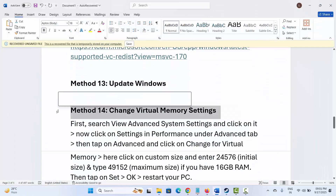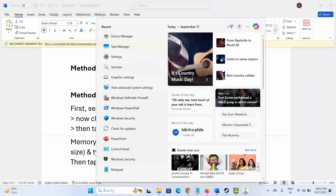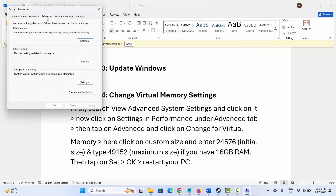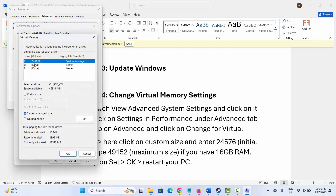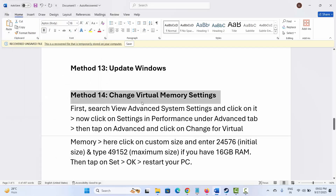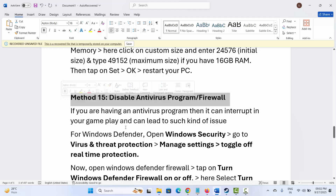Next is to change virtual memory settings. Go to Windows Search and search for View Advanced System Settings. Under Advanced, click on Settings, then Advanced, then Change. Select the drive where the game is installed, click on Custom Size, type 12288 in the initial size field and 24576 in the maximum size field. Click Set, then OK, and try to launch the game and see if it is working.